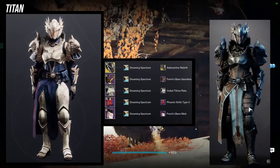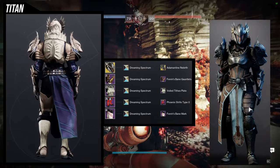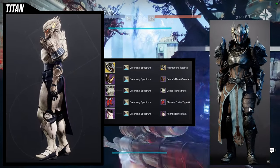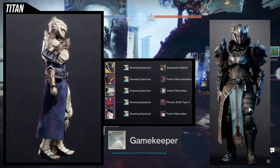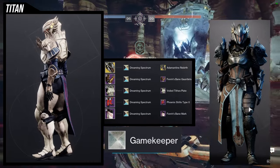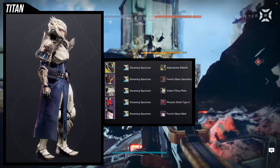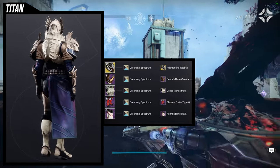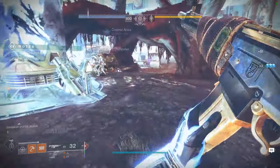I do think the new look looks way better. The shader is actually Game Keeper — that's one from Eververse, and I definitely think it's worth a pickup because it combines all of the armor into one color, which is really, really cool. That's going to be your biggest problem if you want to copy this armor set — the shader is going to be really annoying to get. But let me know what you guys think about this one.